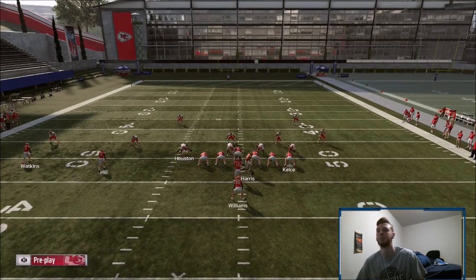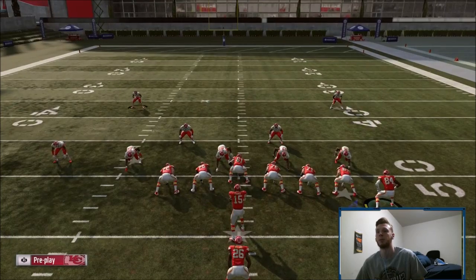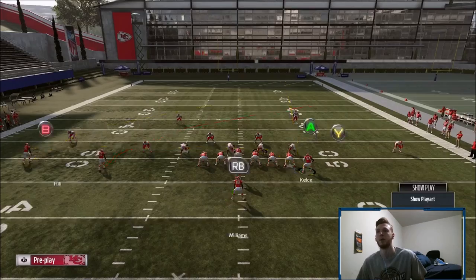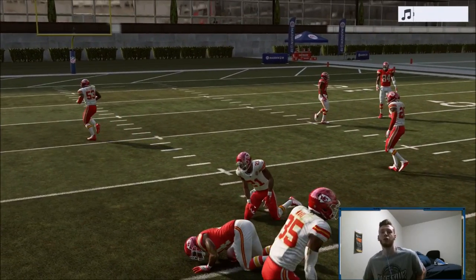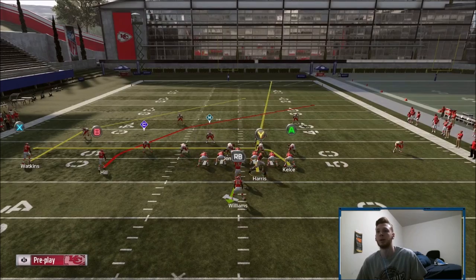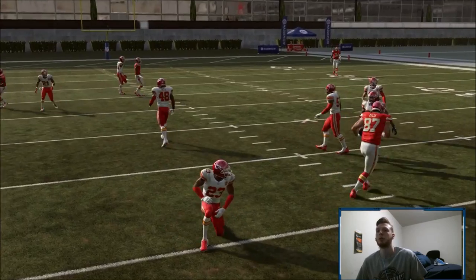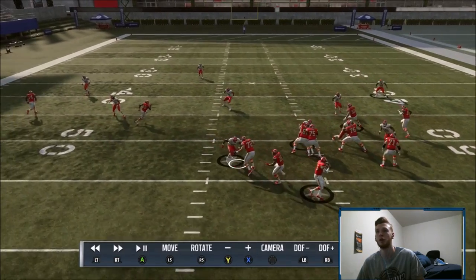Now cover three. If they deep quarter or not, it doesn't really matter — the deep third is just going to match up to the post and the post is going to beat man. If they're in hard flats and shade down, the hook curl comes down and you just throw the post — real easy, real simple. If they shade up, you can just throw the drag. And you always have the crosser no matter what — I showed you guys the crosser beats literally everything. If they shade up you hit the drag, and you can still hit this post.